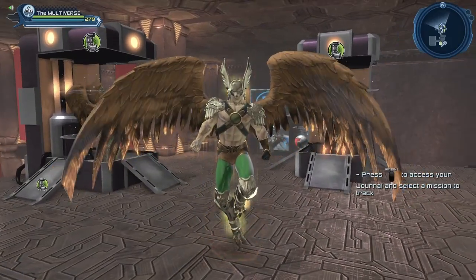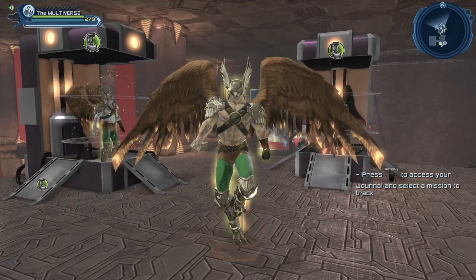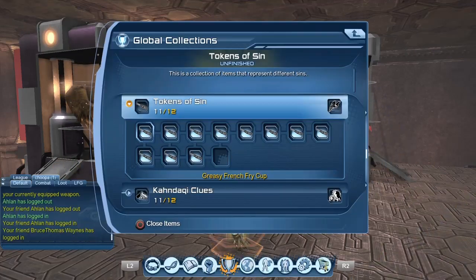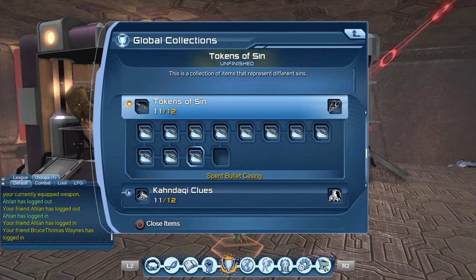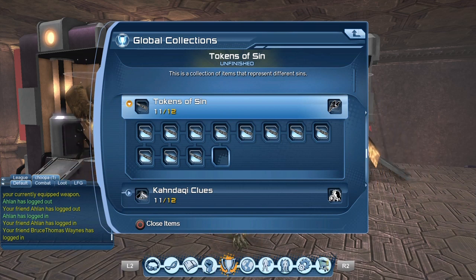I can already hear you ask: where can we get the Wings of Sins? One way is to get the Tokens of Sins collection. The collection items are: the Greasy French Fry Cup, the Small Vial of Pheromones, the Unchecked To-Do List, the Gossip Magazine Cover, the Lost Bookie Ledger, the Tabloid Magazine, the Evidence Storage Bag, the Parking Ticket, the Gotham City Police Badge, the Cooked Book, the Spent Bullet Casing — and I'm still missing one: the Bloody Knife. I'll show that to you in just a minute.